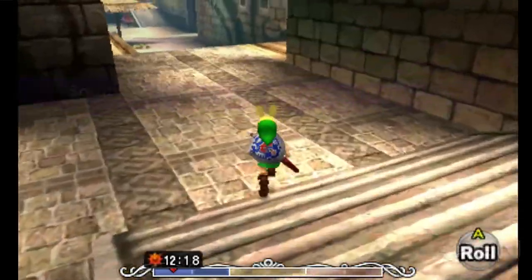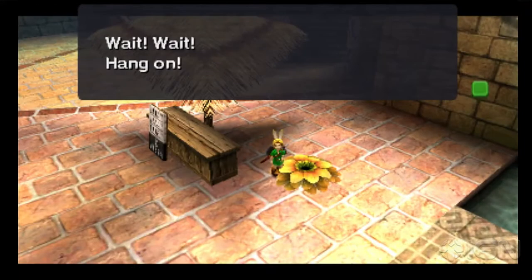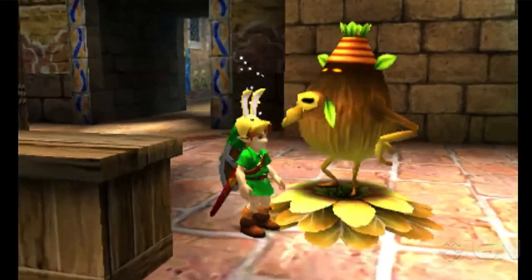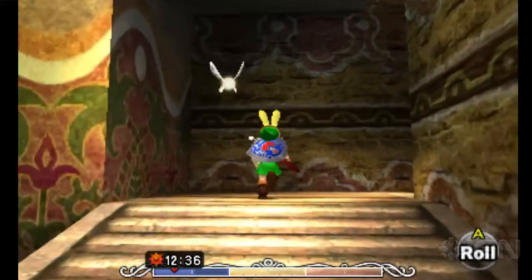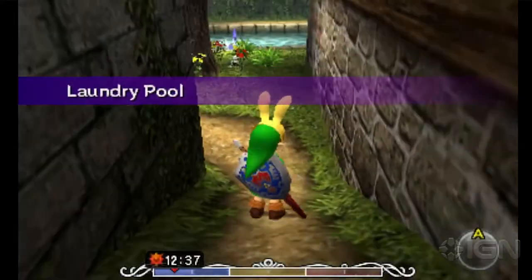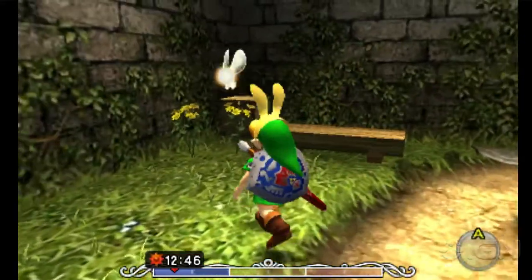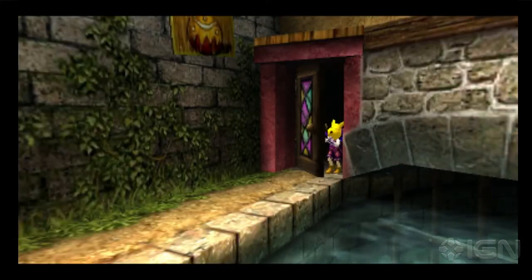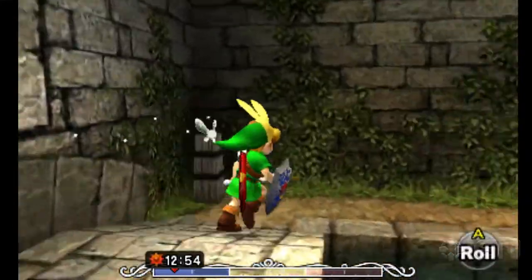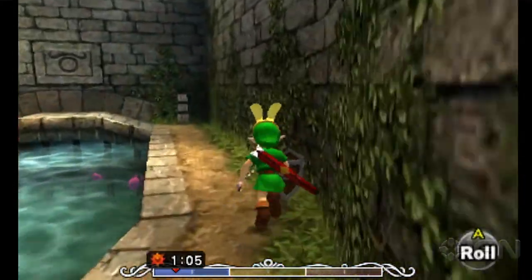There's one more place we have to go — it's a little tiny place, the laundry pool. Doesn't see much action, but there are a couple of important side quests that happen here. There's a fairy here that might be something for another quest. And the curiosity shop — the back door. There's a front door in West Clock Town that you can go to at night. He's very antisocial.